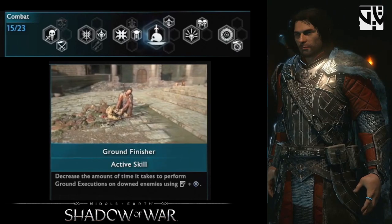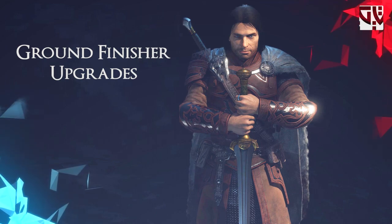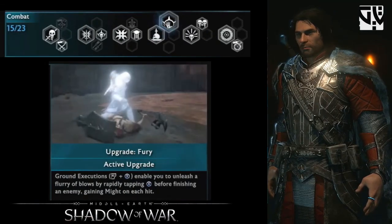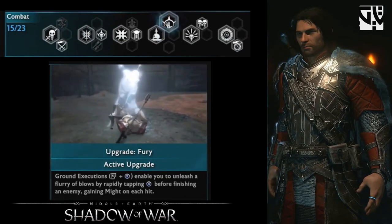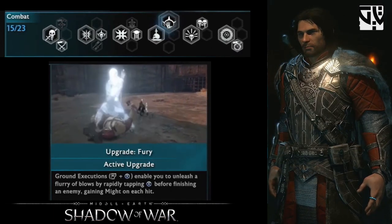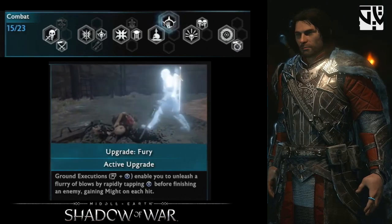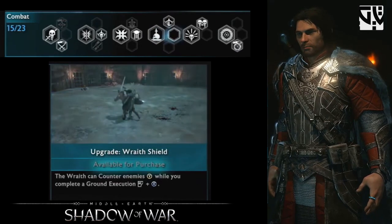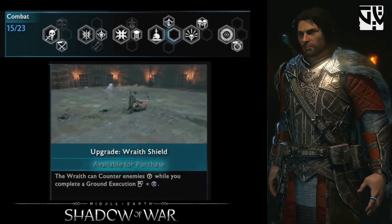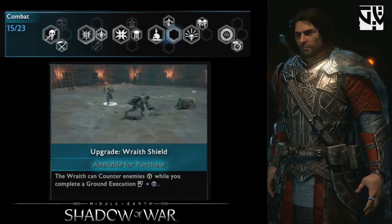It should be a well-timed counter. For the ground finisher upgrades — which are new to Shadow of War — the first one is Fury, which lets you gain both might and hit strike. This is very useful in combat to get the might bar and hit strike up. The second upgrade is Raid Shield, where when you do the ground execution, Calibrimbo comes out and protects you from being interrupted.